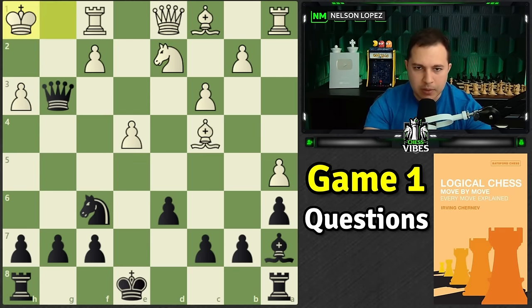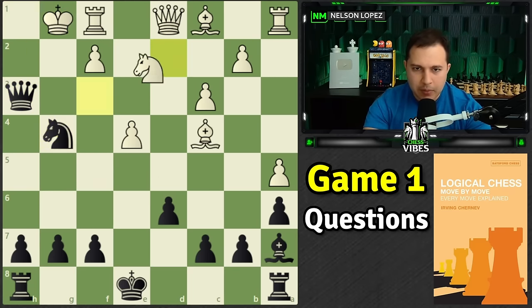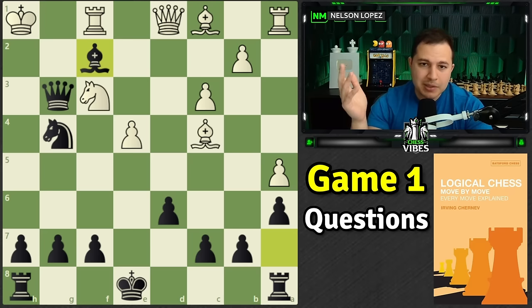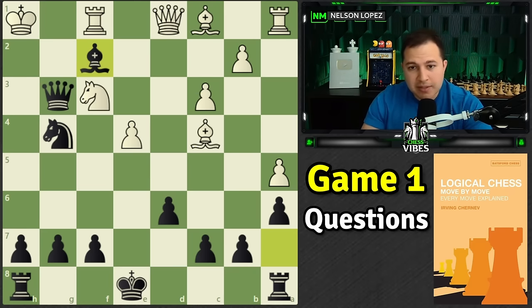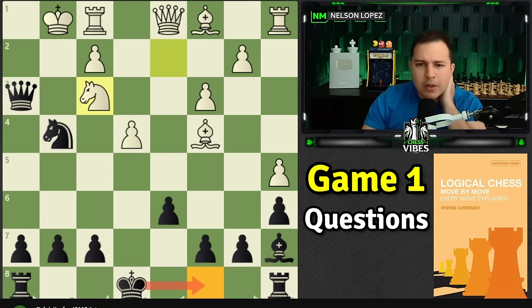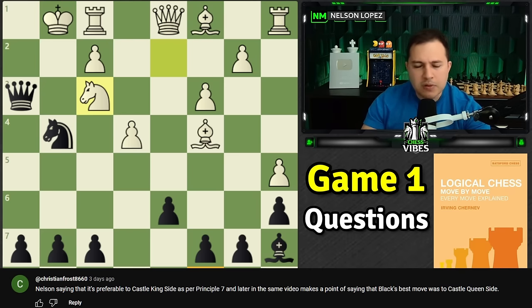One more question: later in the game after bringing the knight in, there was a counterattack that white has, and I mentioned the best move instead of going for that was to castle queenside. Somebody asked — the principle you said earlier was castle early and castle kingside when possible, and now you're saying to castle queenside. So what's the deal?